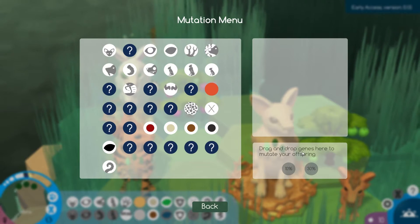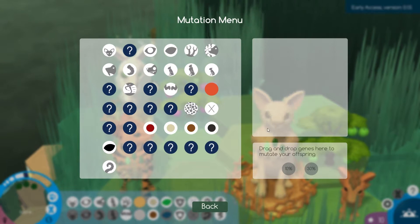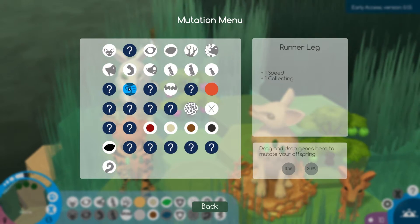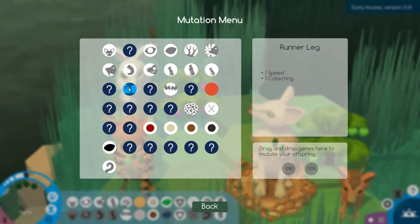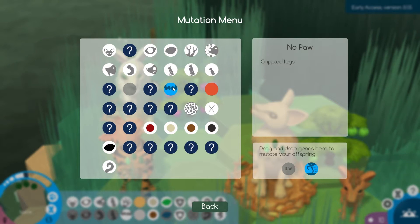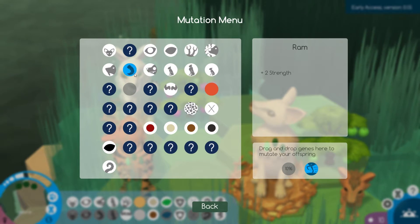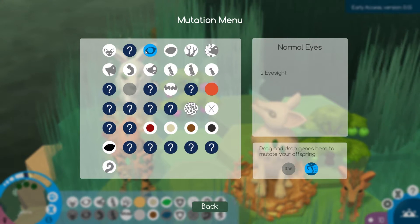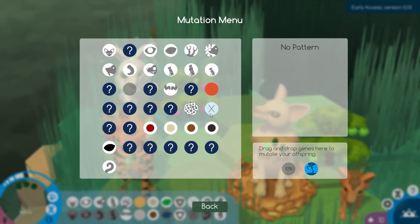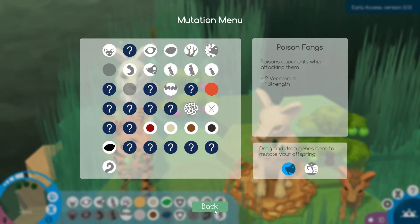We can drag and drop genes here to mutate your offspring. So I think what we want to do is try to mutate — runner's legs, maybe? We'll try to mutate that, and then maybe normal eyes, spit snout. We can try lean body, big nose for now. I don't really know what we want to do. We can try for poison fangs — those seem pretty useful.